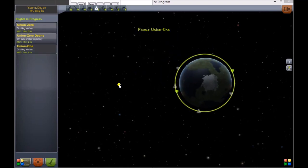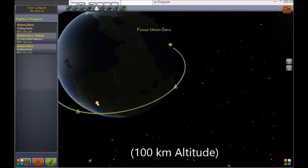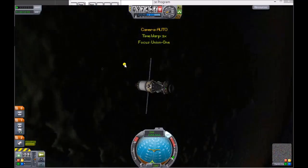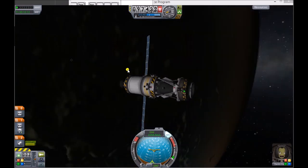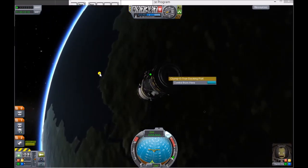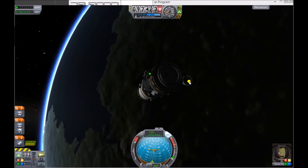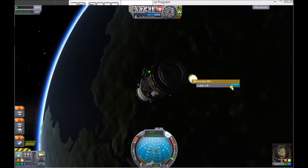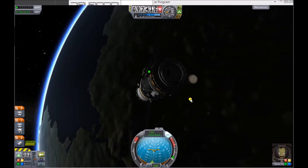I've put two spacecraft at 100 kilometers. Here is Union 1, which has been launched to dock with Union 0. I recently unlocked docking connectors — they're kind of high up the tech tree — and I have lights unlocked. I brought a light because sometimes things happen on the dark side of the planet, and it sucks.